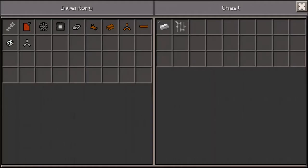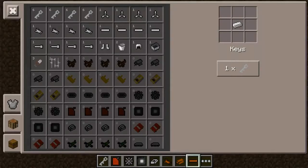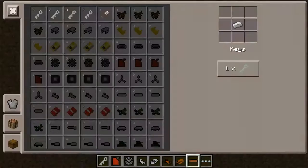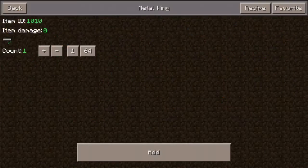Then the next thing is a metal wing. To make one you're going to need six iron ingots and three iron bars. And there's also a metal tail. The recipe for metal wing is right here. Sorry about that — I accidentally made two of those. But the recipe is right here.